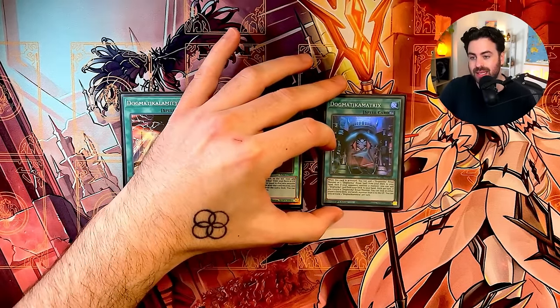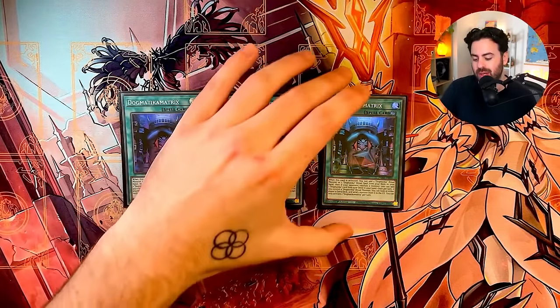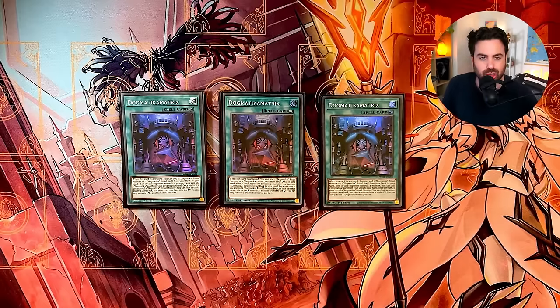This is the newest support card for Dogmatica released in Photon Hypernova — the endgame boss card. Our strategy revolves around it. This adds any Dogmatica spell, ritual spell, or monster. But if your opponent controls a monster, you can add another Dogmatica card. So this adds 2 cards and every single turn, soft once per turn, can send a card from your extra deck or from your opponent's extra deck to the graveyard if you control a Dogmatica ritual every single turn. So this is another card you rip out of your opponent's extra deck.